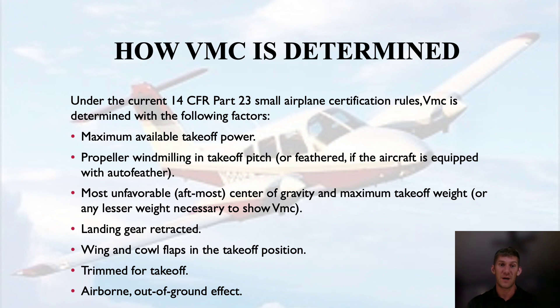Maximum available takeoff power — in some cases it specifies max available takeoff power at sea level, and that will be POH specific. Propeller windmilling in takeoff pitch, or feathered if the aircraft is equipped with auto feather. I'm currently flying a Seminole which does not auto feather, therefore the prop would be windmilling — that is unfavorable due to the drag the windmilling propeller produces. Maximum available takeoff power on the operating engine is also unfavorable because of the thrust asymmetry. Then most unfavorable or aft center of gravity.